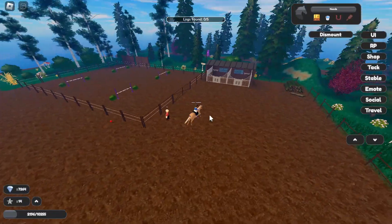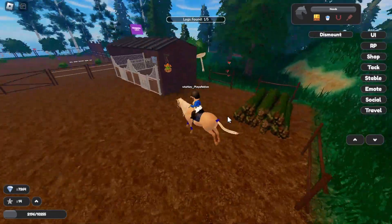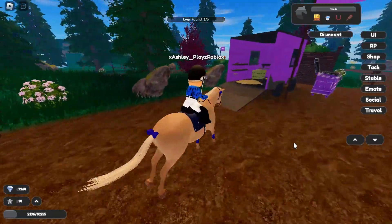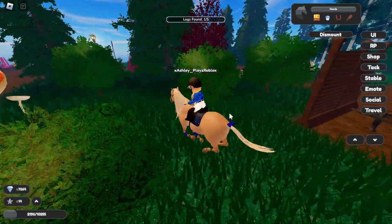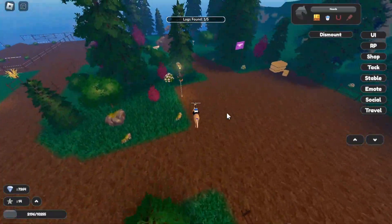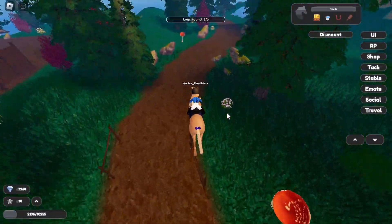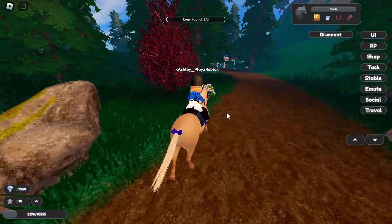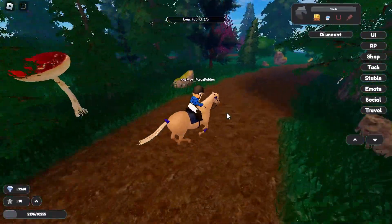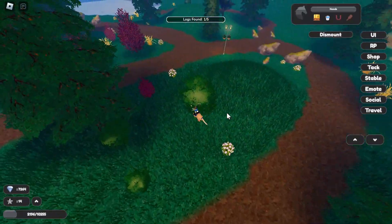Do we not get any clues where the logs are? Oh, we kind of do — there's one here. From the welcome message there's going to be a bunch of tasks, a bunch of races, and I think maybe a bit of a storyline, because it did say something about the Pinewood family being in need. Where are the logs? Am I just looking in the wrong area?